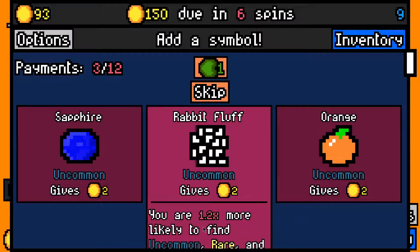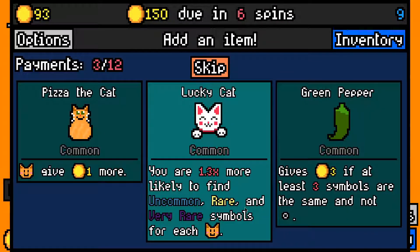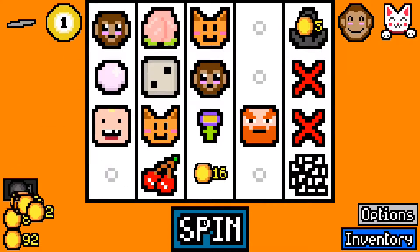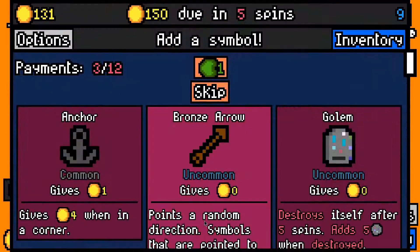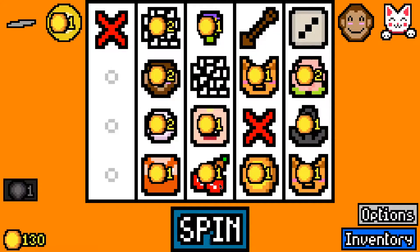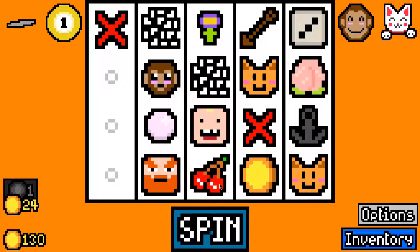Let's pay 100. We made the 100 rent pin with 93 left over. 150 now due in 6 spins as always. Let's take a rabbit fluff and let's take lucky cat — that's great. So we should be starting to get some lucky or rare items pretty soon. I will take a bronze arrow I guess. It's not my favourite but it's alright.